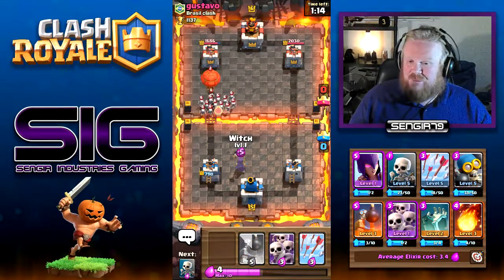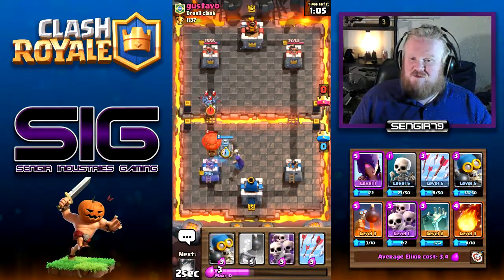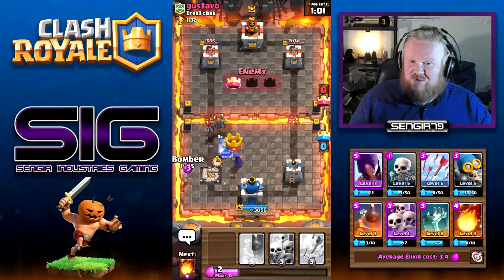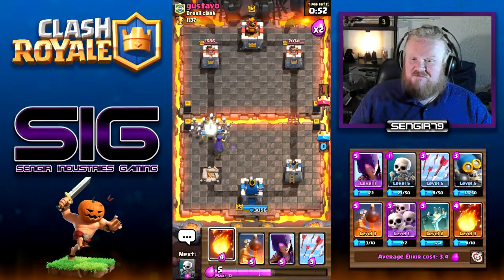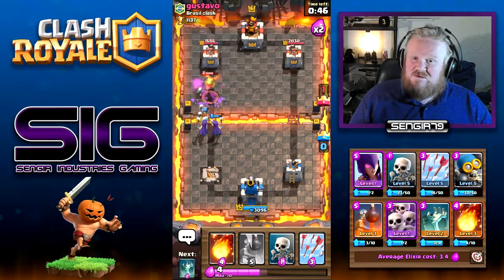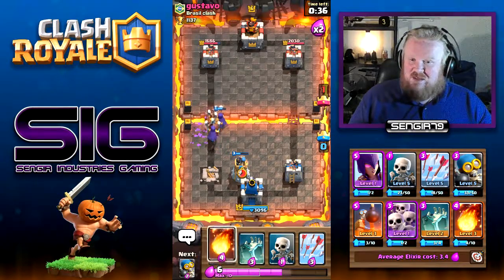The witch can deal with the skeletons. Let's see if the tombstone will pull - no, it won't. Well, that's our tower gone. So now we're going to have to work really hard. Let's get the skarmy out. We can get a second witch down - that's beautiful, that's really nice. We'll drop a bomb tower there to distract. Lovely.